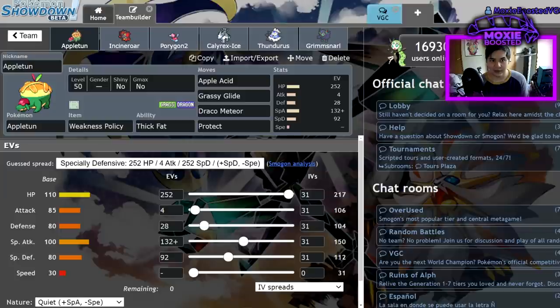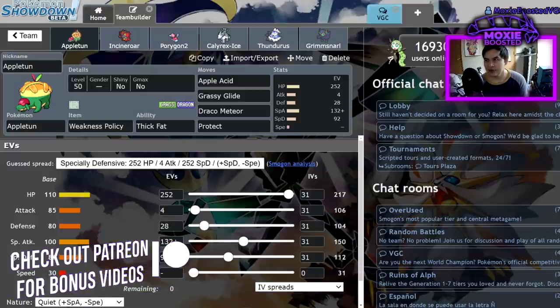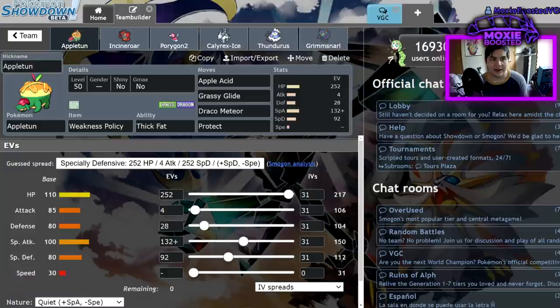Versus Groudon it has an even better matchup because it resists Fire Punch due to Thick Fat and naturally resists Ground moves. A lot of people are running more specially defensive Groudon — my plus-two Max Overgrowth is a guaranteed two-hit KO versus Dynamax Groudon, meaning I'm one-hit KOing regular Groudon. Groudon's Max Quake is a guaranteed three-hit KO at plus two if they go for Swords Dance, which is very common right now — really nice when Dynamaxed.